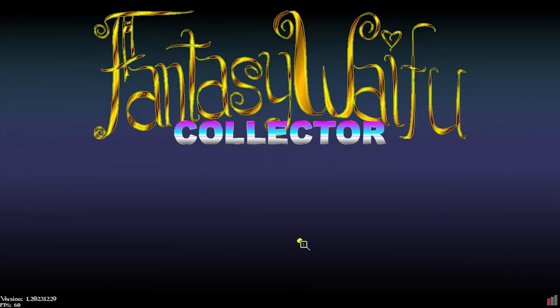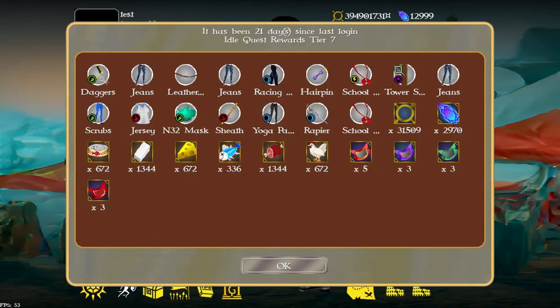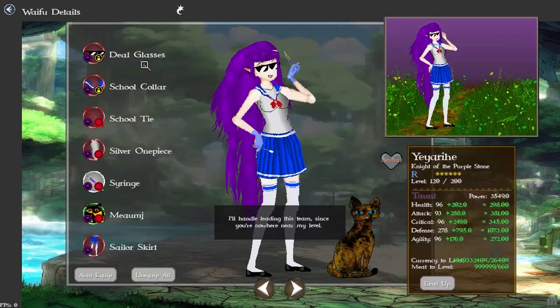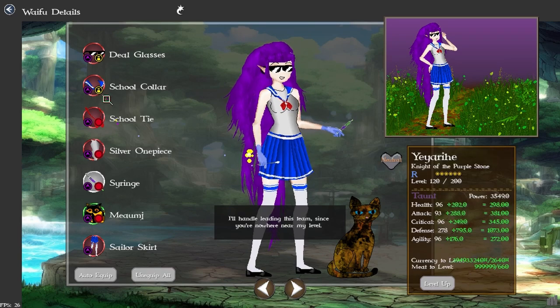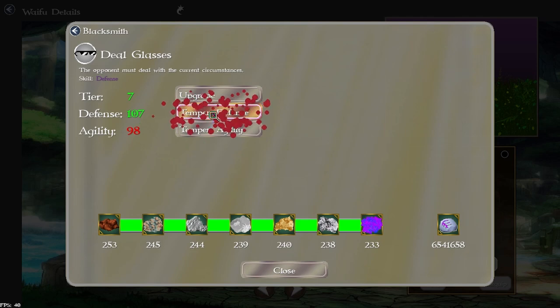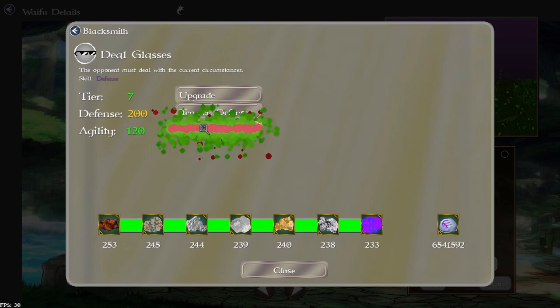Switching to the test account to demonstrate: when you click upgrade on an item, the coloring now matches the tier it upgrades to. With tempering, green means a value went up, gray means it didn't change, and red means it went down. You can spam-click to temper repeatedly — this item is now up to 200 defense and 200 agility.